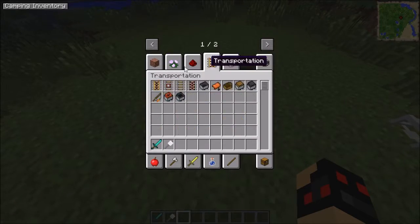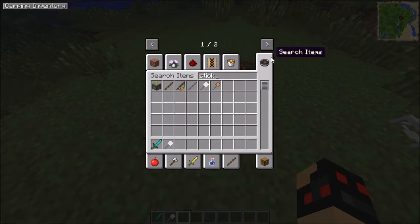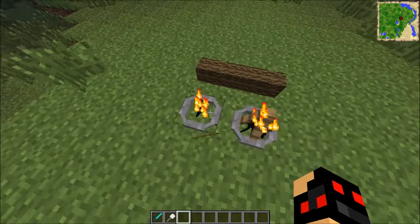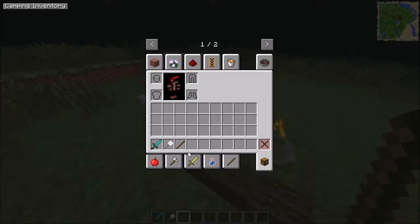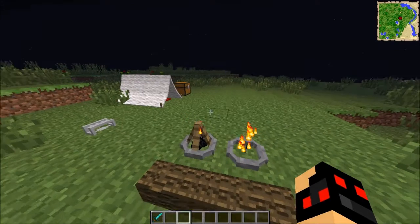You get bits of coal and then some sticks. Somehow you should be able to roast the marshmallows in there.